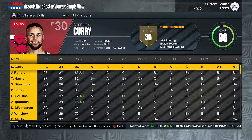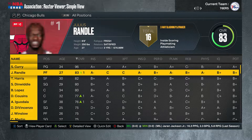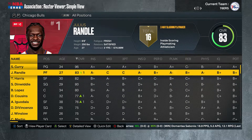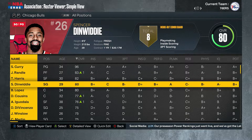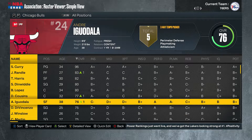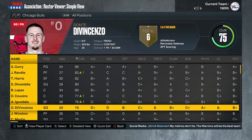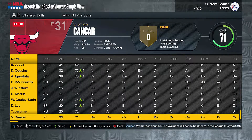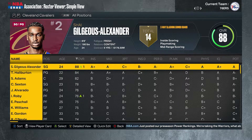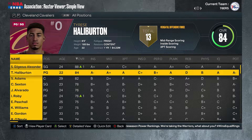The Bulls got themselves Steph Curry, Julius Randle, and Tobias Harris — this is my favorite right now to take the championship. Look at that: Tobias Harris and Julius Randle together with Steph Curry, Spencer Dinwiddie, Brook Lopez, DeMarcus Cousins, Andre Iguodala. This team has a bench. This could be a very dangerous team — the Bulls could be the favorites right now.